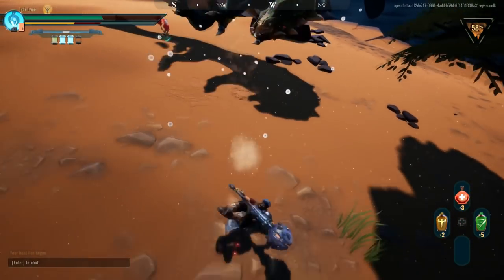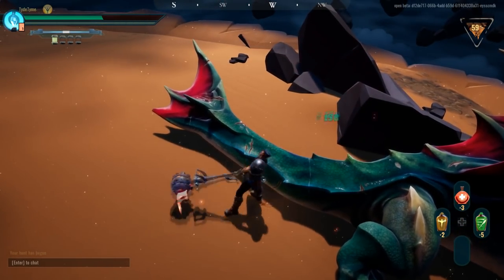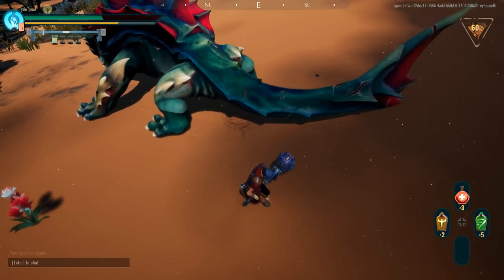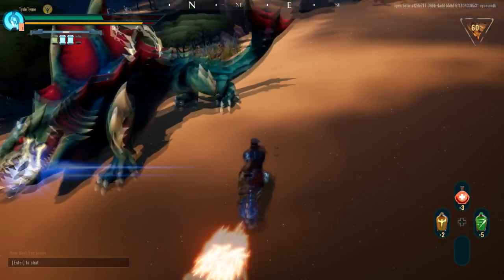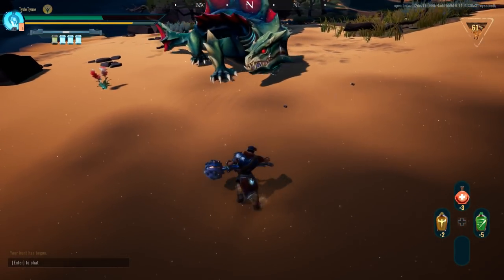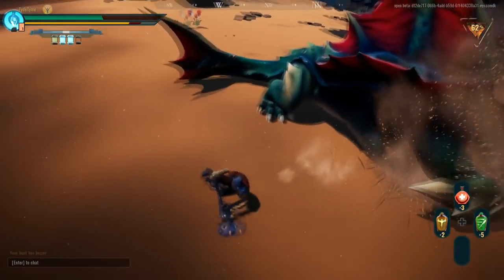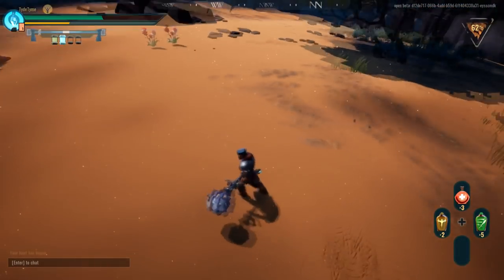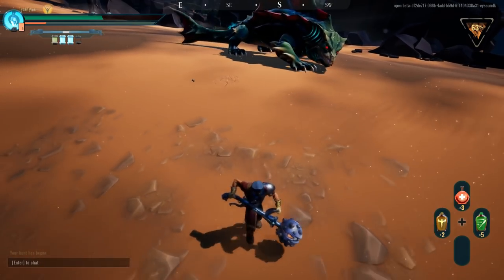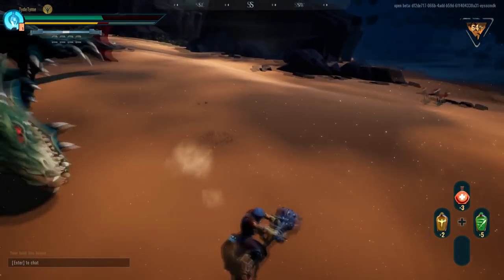Drask is a pretty difficult behemoth because he doesn't telegraph his attacks nearly as much as everyone else does. When I first began fighting him with my friends it was really hard because he makes subtle head gestures that tell you what he's going to do. He'll look over to an area for a given amount of time and then actually go for a full body slam on that side. He'll also look the other way and lift the tail up very slightly to signify he's going for a full swing of his tail.